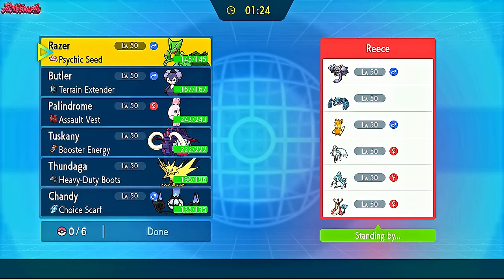Our first game with Sceptile is against Reese from the Pokemon Battle Hub Discord, which you should definitely join if you like to battle in Pokemon — link is in the description, it's free to join. With all that out of the way, let's jump into the first game.